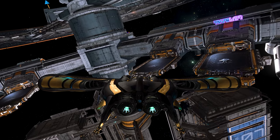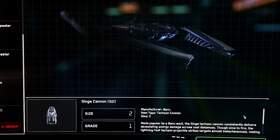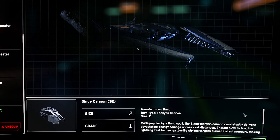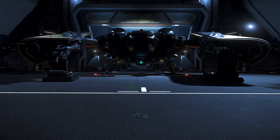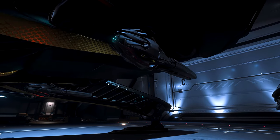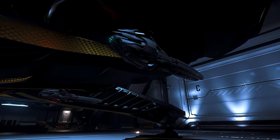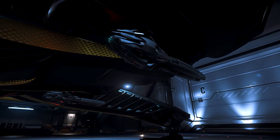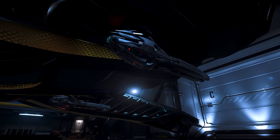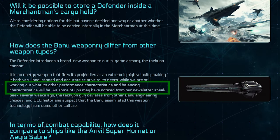The Defender introduced a brand new weapon type to the game called the Tachyon Singe Cannon, although they did come after the ship's initial release. It has four of these size 2 cannons mounted on gimbals — two under the main hull and two at the ends of the arms. In the lore, the Tachyon Cannon is an energy weapon that fires its projectiles at an extremely high velocity, making it both very long-ranged and accurate relative to its peers. UEE historians suspect that the Banu assimilated this weapon technology from some other culture. CIG noted in the Q&A that there would be some balancing aspect as a trade-off, but it was yet to be determined at the time.